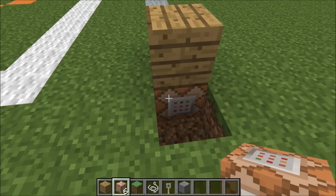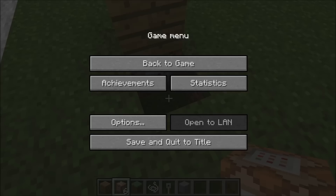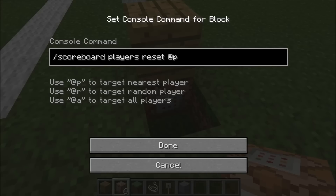So this first one here, once you right click on the command block, this is going to be what you program the command block with. So this is the reset one. So I'm going to jump out really quick and copy this from my notes. The reset command is this. Jump back in here, right click and paste. So this is going to be the command that will set the scoreboard, reset it for all the players.